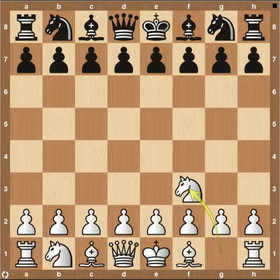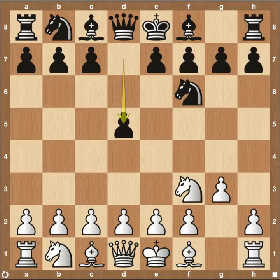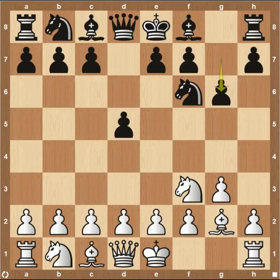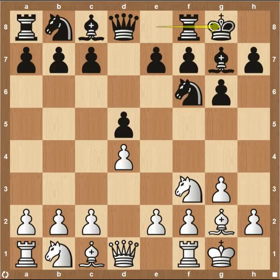So we'll get started with White. Vladimir plays knight to f3, followed by knight to f6. I thought for sure we were going to see the Petrov defense just because we've been seeing that all tournament long. But instead we see pawn to g3, pawn to d5. So it looks like Black is playing a Grunfeld defense. Bishop to g2, castle on the king side, and then we do morph into the Grunfeld opening.